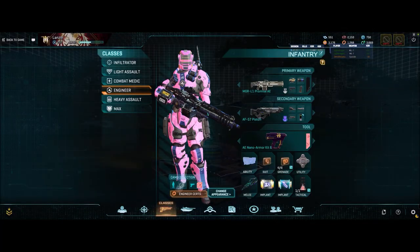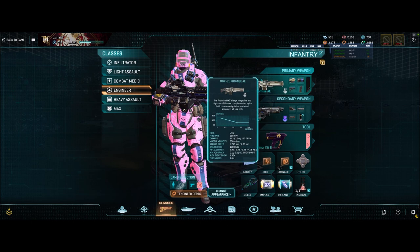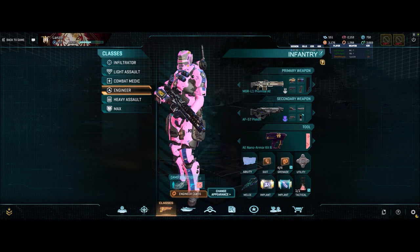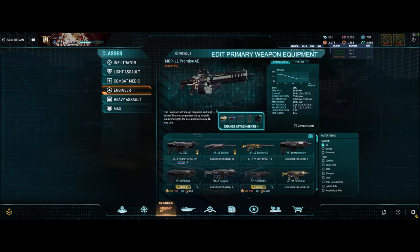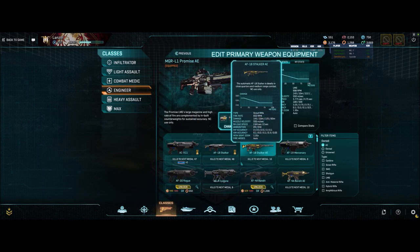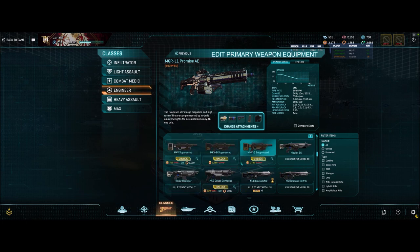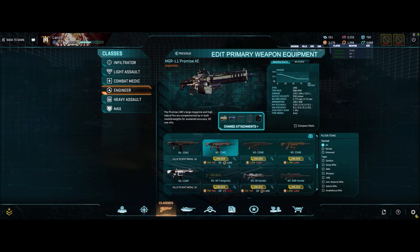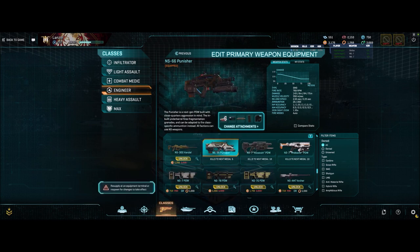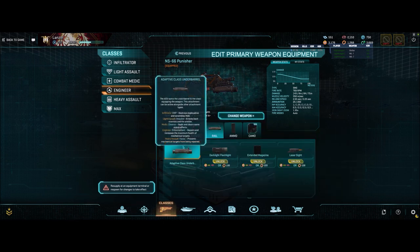So under classes, engineer — the primary weapon actually matters a little bit more than you might think. I used to use a lot of Piston, Promise, Blitz-style weapons, but I was actually late to the party figuring out that this little gizmo — the Punisher — has an under-barrel that, if you're an engineer, will give you a quick pop repair.